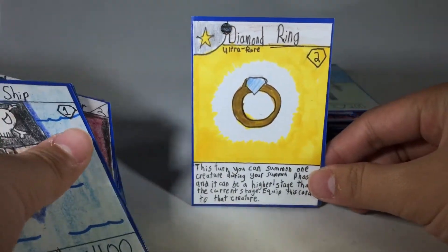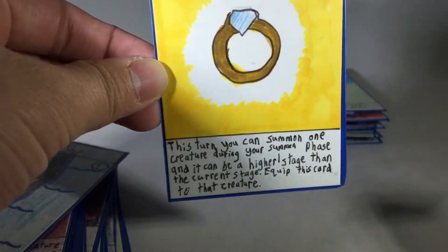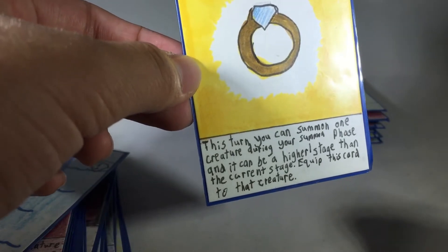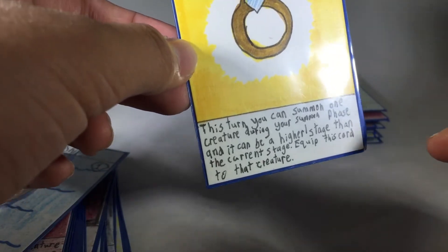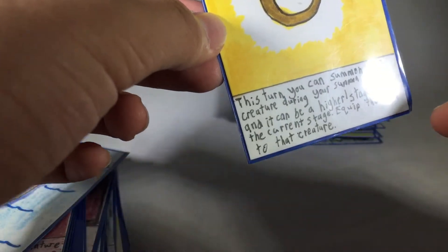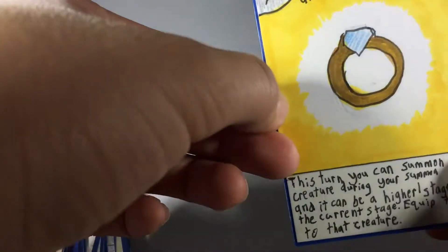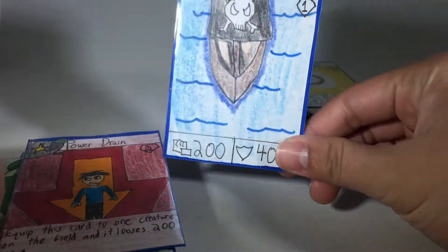Diamond Ring, which is a card you have not seen yet — it's pretty complicated. Its effect is: this is a stage 2 card, it's an ultra rare, really hard to get. This turn, you can summon one creature during your summon phase, and it can be a higher stage than the current stage, and you can equip this card to that creature. So basically, if you have a stage 1 card, you can play a stage 4 card — extremely useful. That's why it's an ultra rare. The artwork looks kind of lame, but it's a good card.